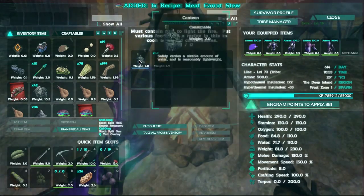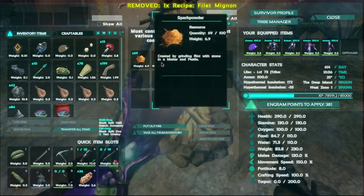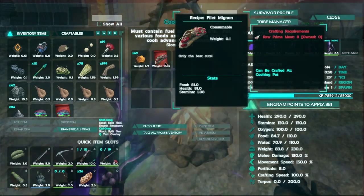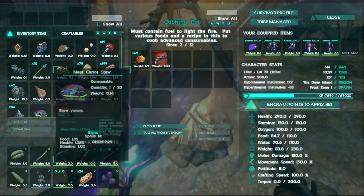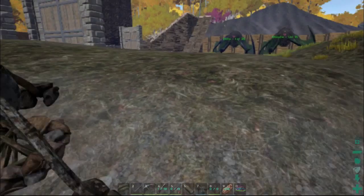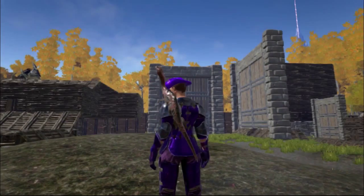Of course you can be completely gross and have all sorts of other things in there too if you really wanted to go that way. It does tell you your food stats — food 1.35, health 1.385, and stamina 1.02. So depending on how much you put into it is how much food and health you get back. That's pretty cool. So we're gonna eat our stew, which looks like a multicolored burger. And we're gonna do it with Pinky on our shoulder. Hi Pinky! I love how she wraps around you like that — it's just the coolest thing ever.